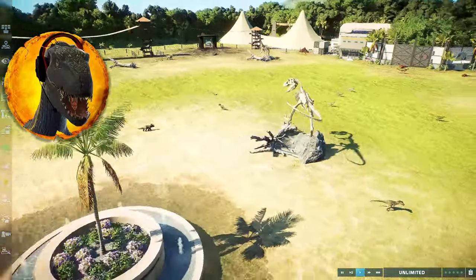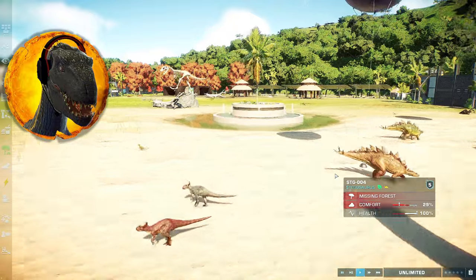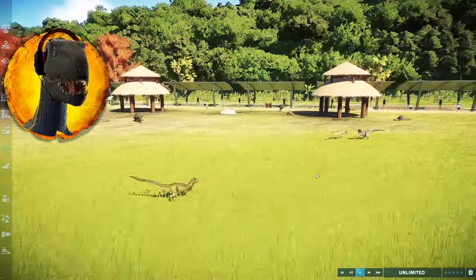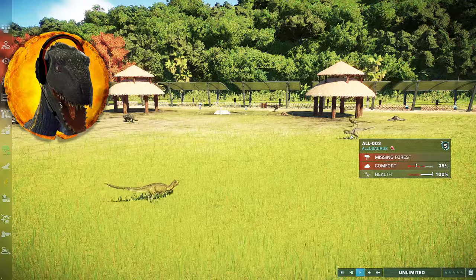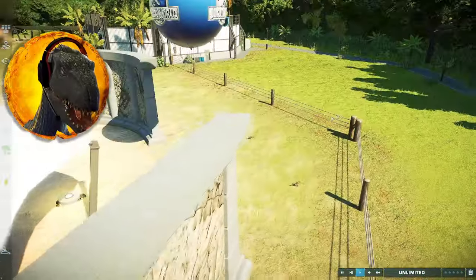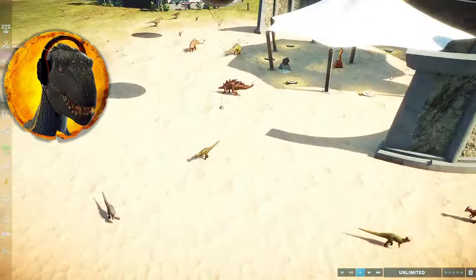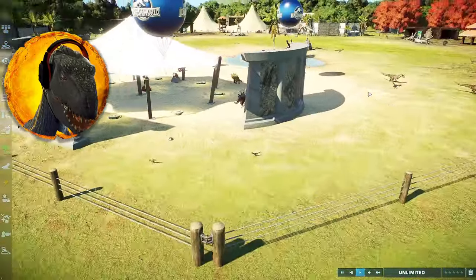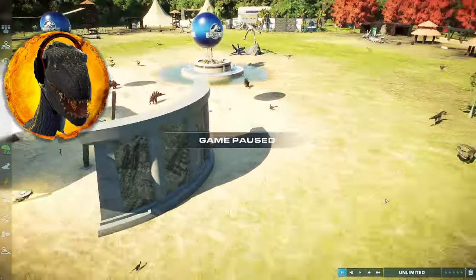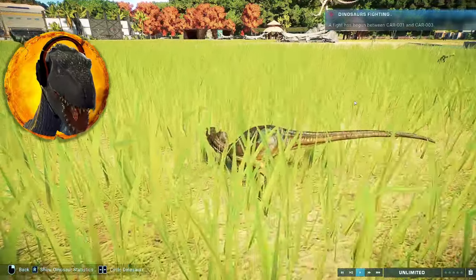Cast your votes one last time because the battles are about to begin. These dinosaurs are looking at each other like this is not going to go well. We have a couple of packs of Carnotauruses - a Carnotaurus is already eyeing an Allosaurus. And we have our first battle - it is Beta battling a Dilophosaurus right there, or has begun hunting it down. We also have a battle between two Pachycephalosaurus. The Dilophosaurus is running away - you don't want to face off against Beta.